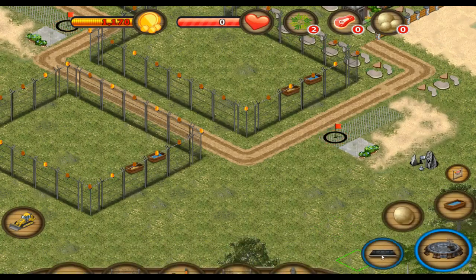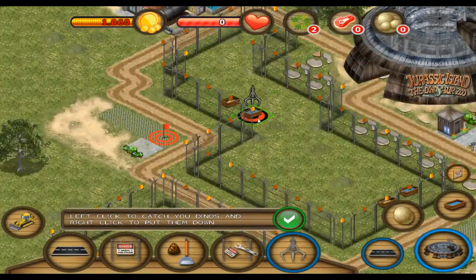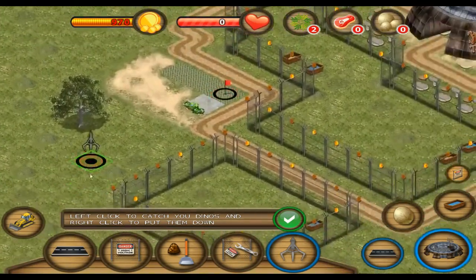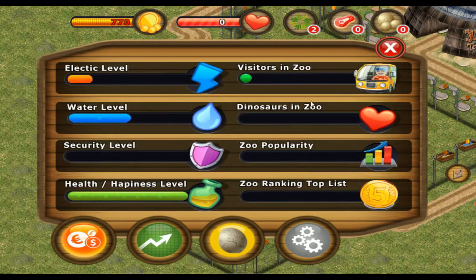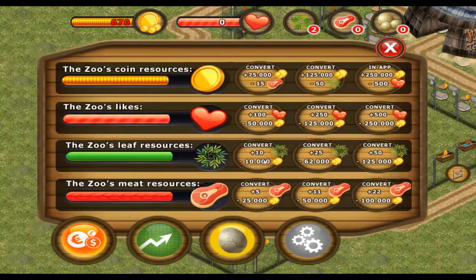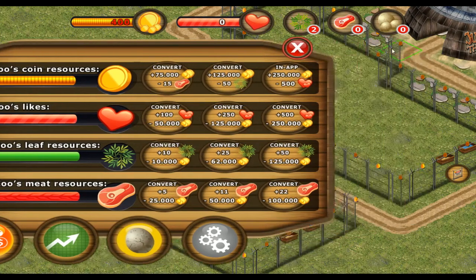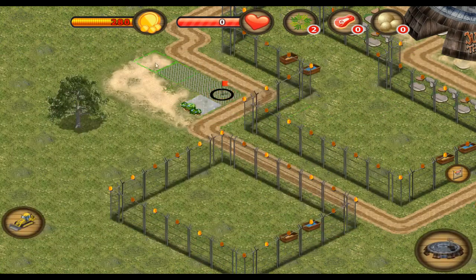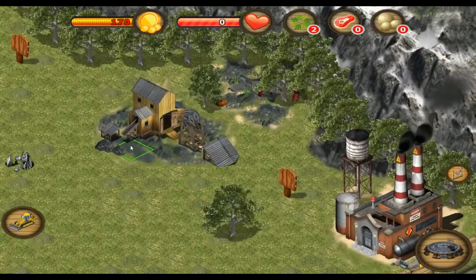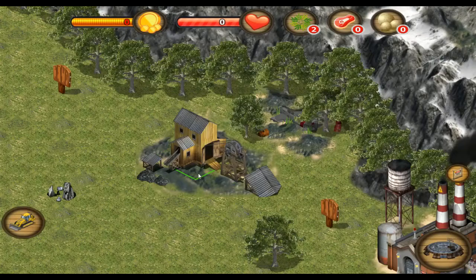Key features: authentic simulation and endless arrangements, nine different types of meat and plant-eating dinosaurs, fifteen different buildings, unrestricted construction of road and animal enclosures, a variety of challenges and scenarios, share your favorite pictures of your park with your friends. Yes, this is something we're advertising you can do in this game that came out in 2015. And excellent sound effects and 3D animation. I have yet to see any of those things.